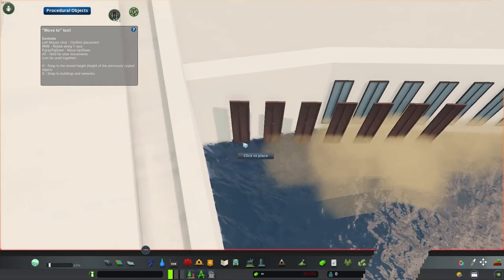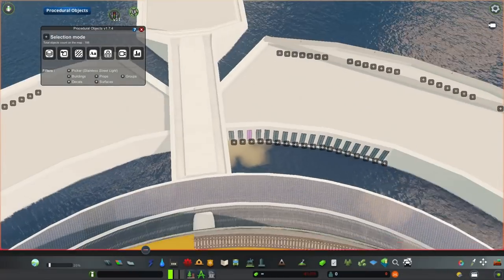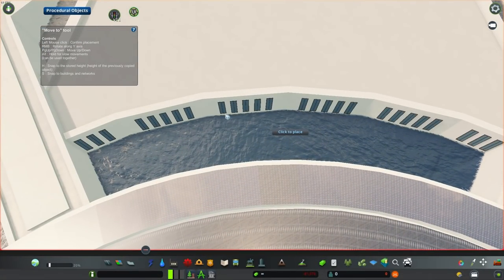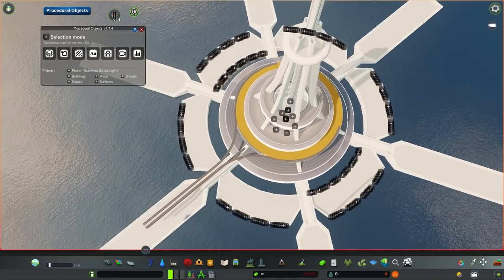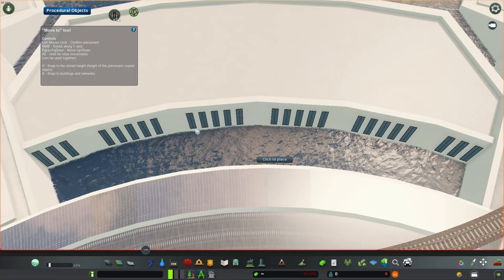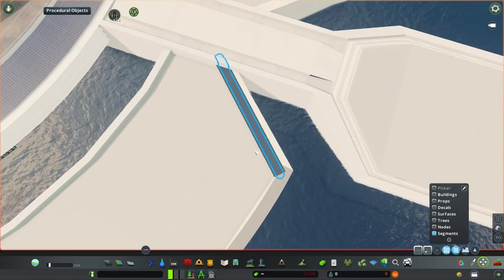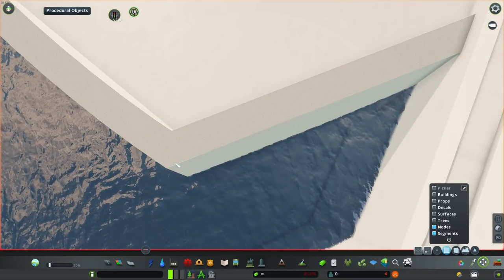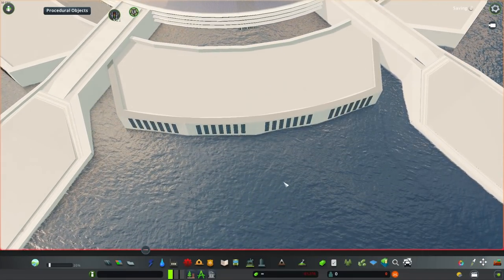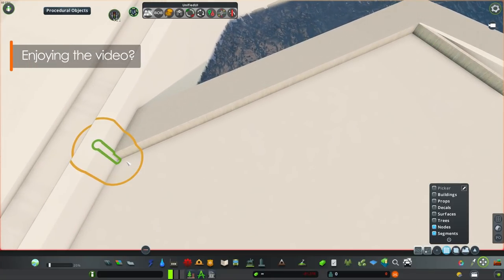The building itself is just a decoration of course, because it's mostly procedural objects, but inside of it there will be those little service cubes that serve as industry, office and park entertainment. Right now the city doesn't have any population and it actually won't for a couple more episodes, since I want to focus on some infrastructure, so I'm not building that many of those cubes inside the elevator — I want to keep it balanced with the city's demands. I did some temporary housing for this episode just so we have people walking around the place.